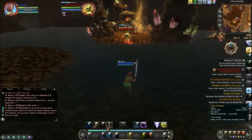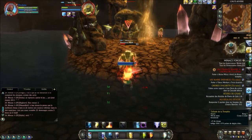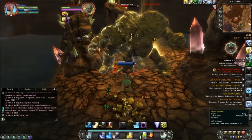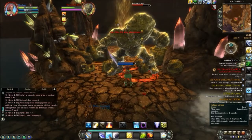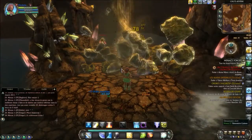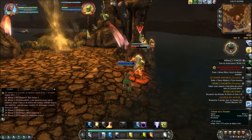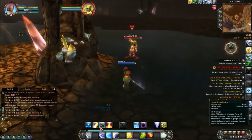Parce que dans Rift, on peut créer sa propre build. Si on veut faire un mage qui soigne, on peut faire un mage qui soigne. Comme pour mes autres vidéos, je ne suis pas là pour vous dire comment jouer le personnage — je vais jouer un peu sans réfléchir. Tous les petits chiffres verts que vous voyez, ce sont mes petits soins produits grâce à mon âme de chloromancien.